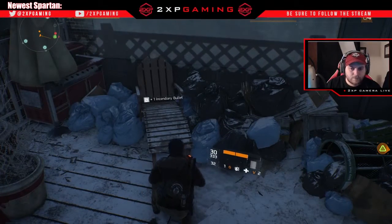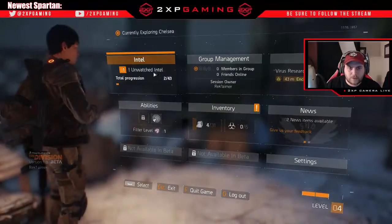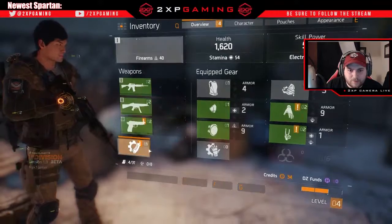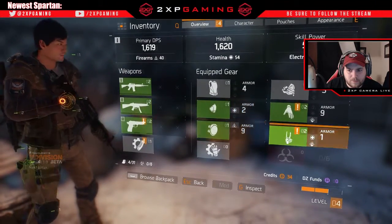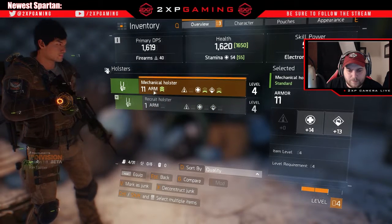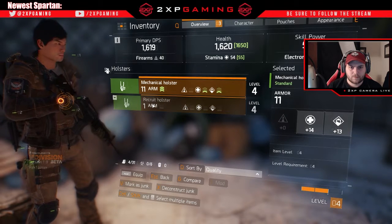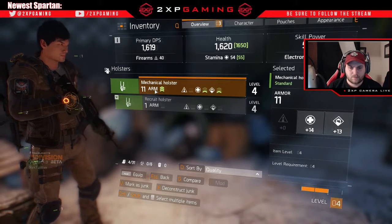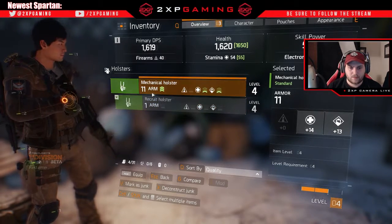I typically like to loot everything when I play games like this, and I think a lot of MMO players are used to doing that. You have the ability to do a lot with the inventory that you have. As you can see, you have your gear, your armor, your weapons, your mods, and you can see your health stats and your skills. Looking at holsters, for example, they give you different levels of armor and recovery, so it's important — just like in any MMO — to compare what's better.